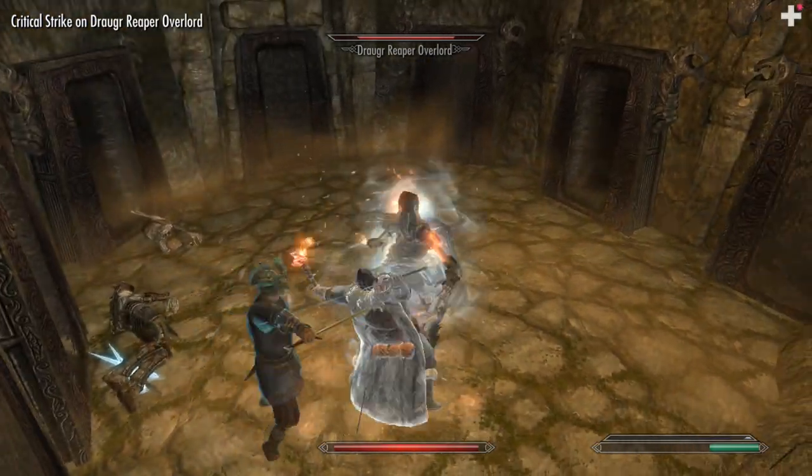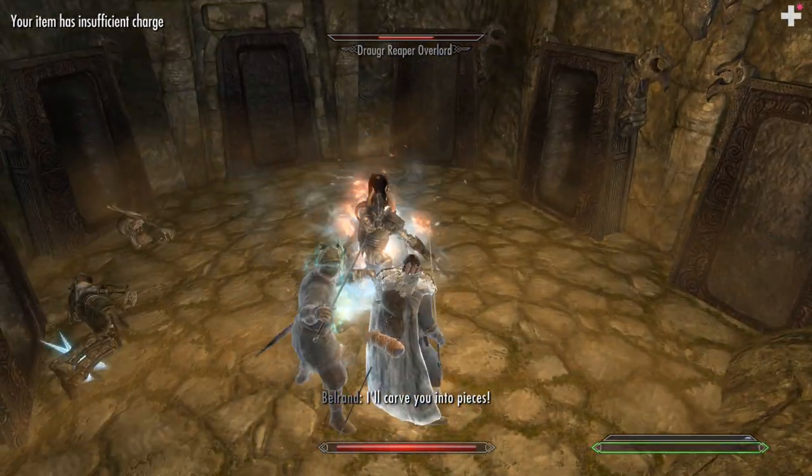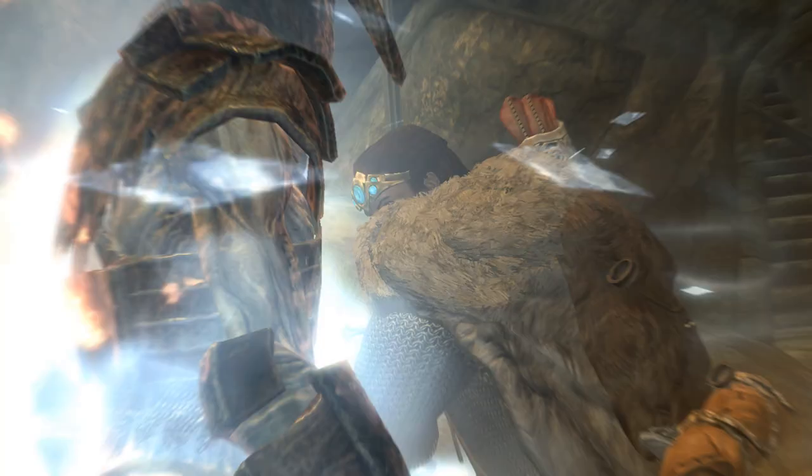For our one-handed combat stance, we will also utilize the most powerful block perk: the Torch Bash. And I'm not even kidding! With good archery, Torch Bashing is amazing. More on that later.